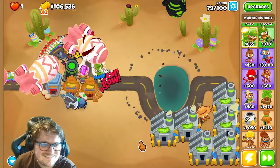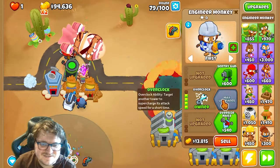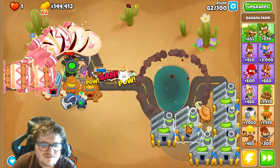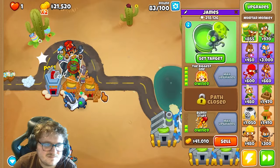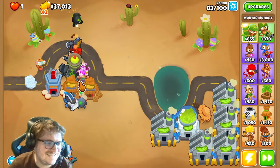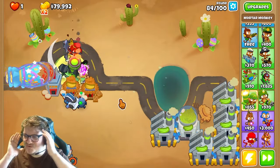No way. Okay, I'm gonna turn this off — because why not? Can I double stack it? Does it work? This is the ultra boost, but it's already at max. Maybe I should put it there instead. Let's max this out. What is this? You guys see this? Okay, this is hilarious. The mortar monkey — it's so broken!